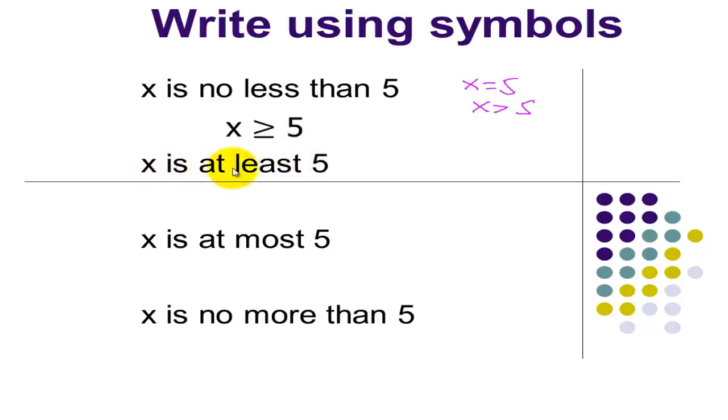Now, x is at least 5 means that 5 is the minimum. So we can have 5 or more than 5. So this one can be written as x greater than or equal to 5. In this case, 5 is the minimum number.